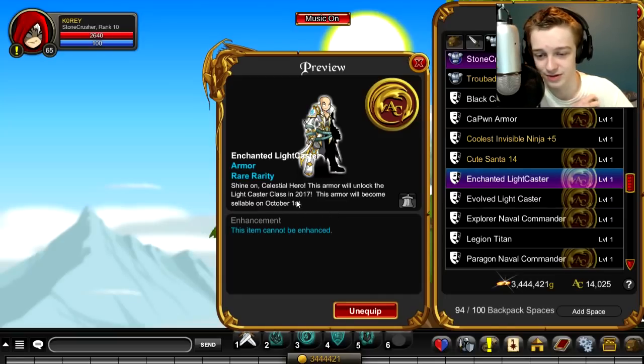The armor is not sellable until October 1st, so if you buy it you can't sell it instantly, which kind of sucks. I guess people have been using the buyback shop, which makes sense. I don't get why they don't let you sell fast, because even if you're just buying the armor to get it to buy back in the buyback shop later, you're still wasting ACs — you're still wasting a few hundred ACs if you buy this armor.